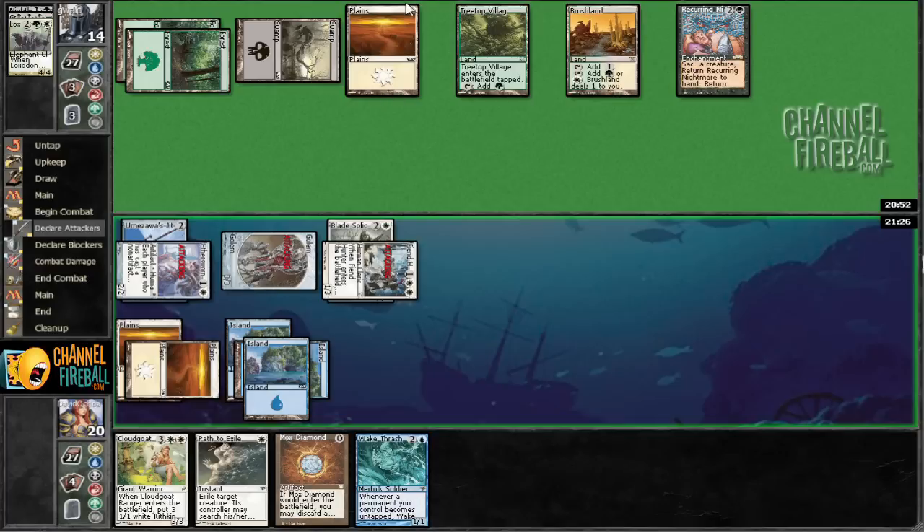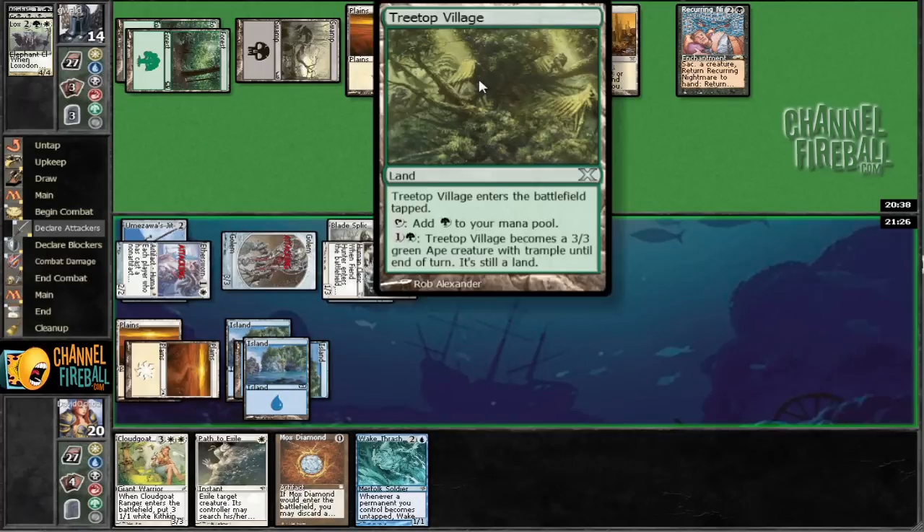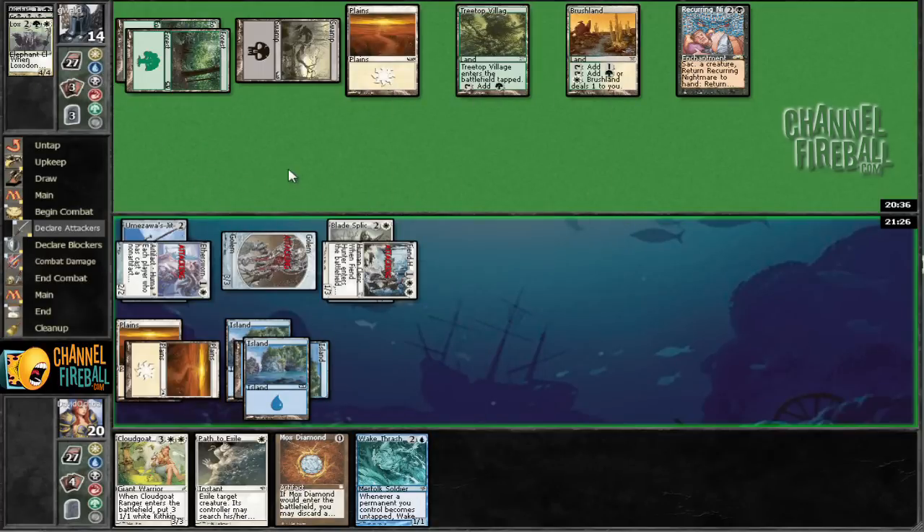We're going to go ahead and start our turn. We can move the equipment over to our Canonist so that we don't have to use two counters on the Gitaxian Probe. Let's equip there, and attack. He can turn his guy into a creature, which I'm fine with him doing. Because not only will he take pain and be tapped out of white mana for Swords to Plowshares, but we've got two counters, so we'll be able to shrink the Treetop Village down to a 1/1 if he blocks. He ends up being in a little bit of trouble.